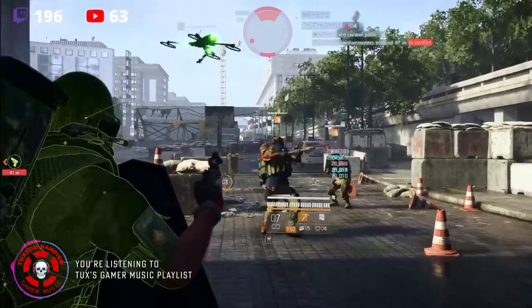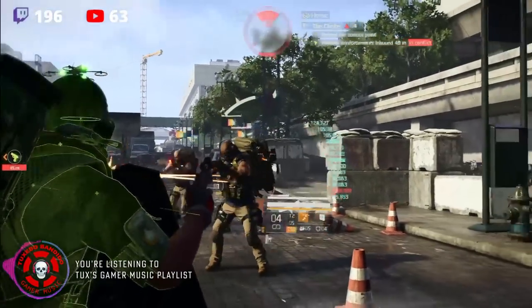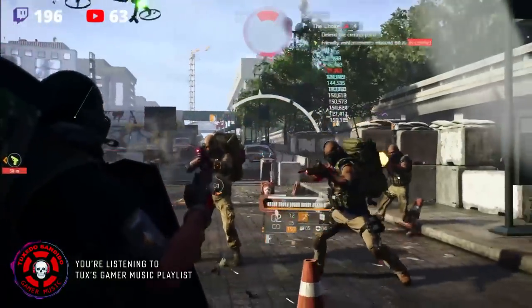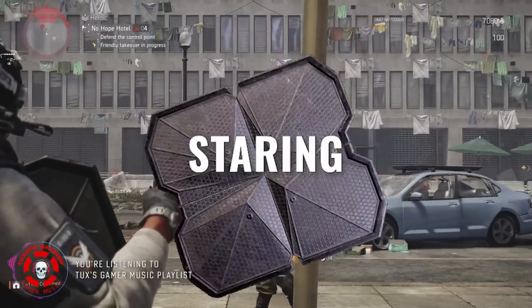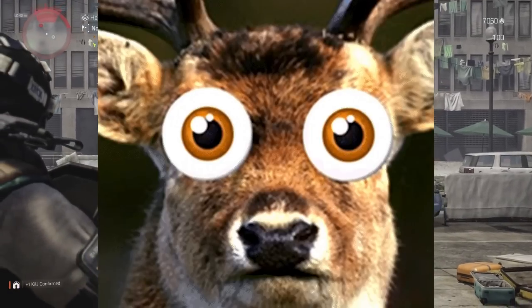The Deflector Shield is pretty unique and fun to use. It causes some unique behaviors, both good and bad, making it tricky to build for. Non-elites can't help but shoot at the shield when they do shoot. Sometimes they won't shoot at all and just stare at you like a deer in headlights.